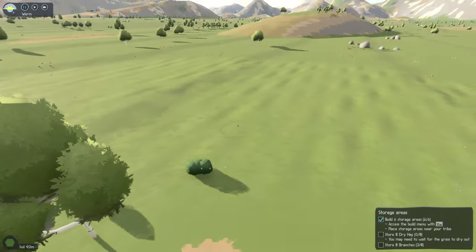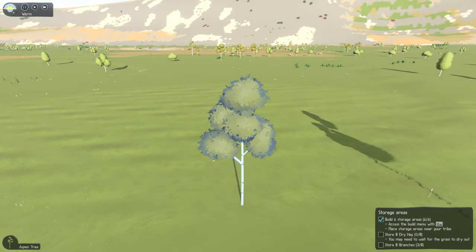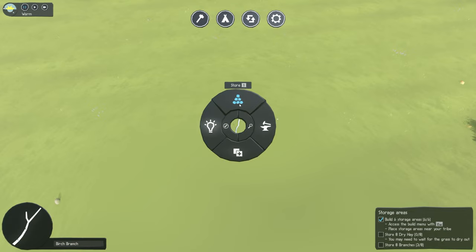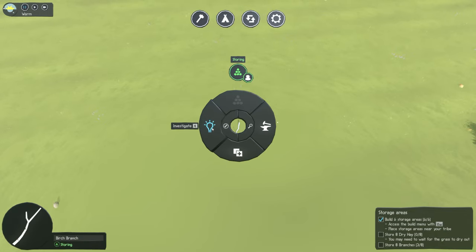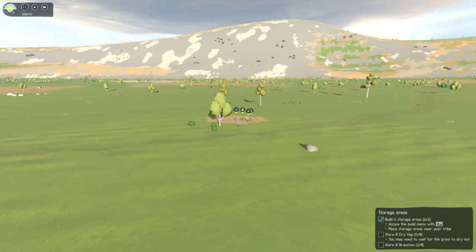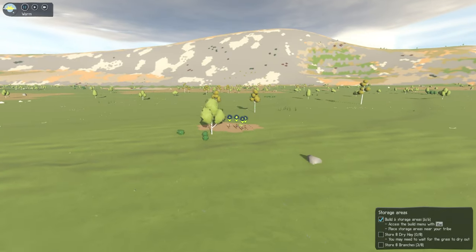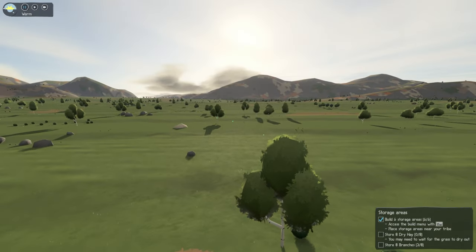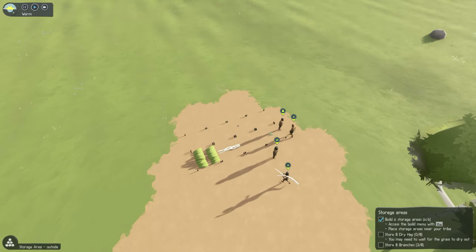We're going to need some branches, but yikes — there aren't too many trees close by. There are also items lying around on the ground as well, so we'll store those. You may notice the investigate symbol, because we haven't inspected this item yet and haven't learned any technology from it. What I like to do is try to bring the item back first before investigating, so that if night falls, they're not stuck out there inspecting something in the middle of the night.